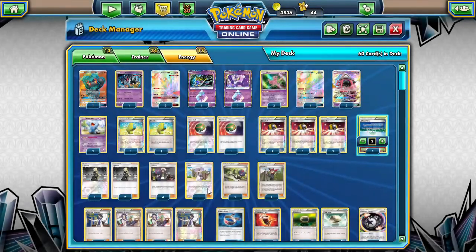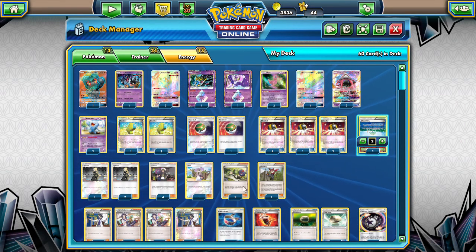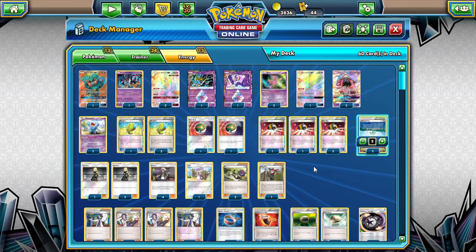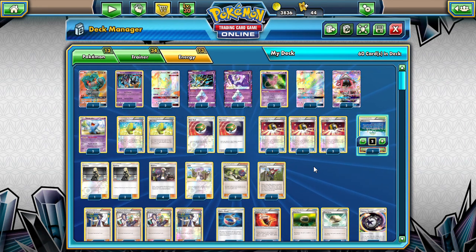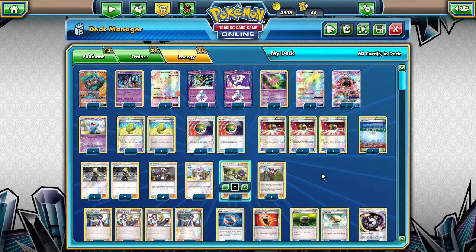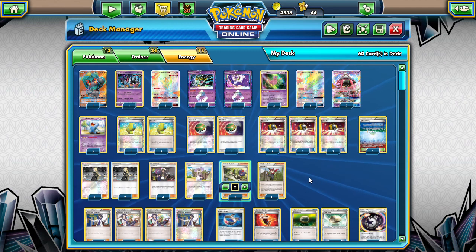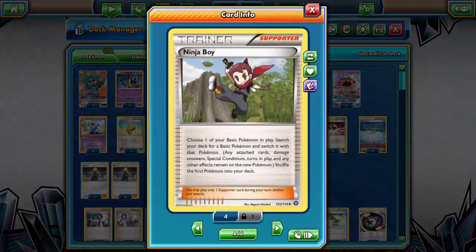Playing 1 Lillie because we have no other draw supporter that first turn - Lillie can get us the most cards, but I didn't want to overextend too many slots for Lillie, so we're only going with 1. Two N for that general draw support - it can also disrupt our opponent if they are getting ahead. 1 Ninja Boy for those plays.